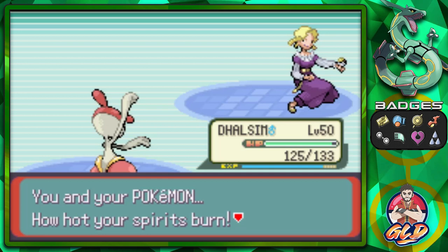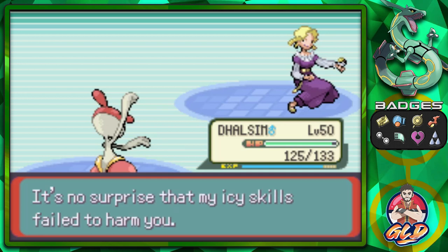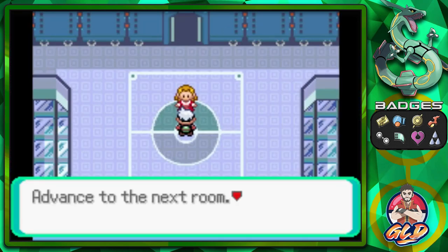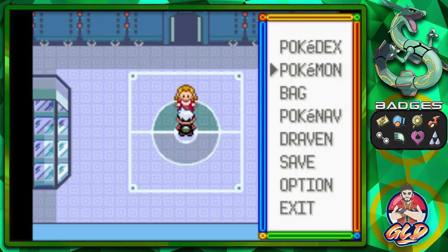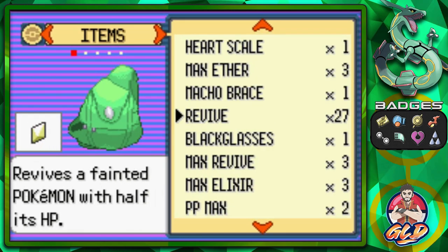Glacia says: 'How hot your spirits burn — the all-consuming heat overwhelms. It's no surprise my icy skills failed to harm you!' You gotta love the puns. Advance to the next room and confirm the truly fearsome side of the Elite Four. We had one Pokemon faint — let's go ahead and use a Revive.